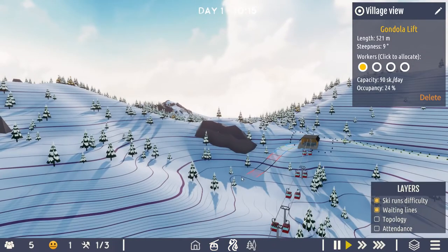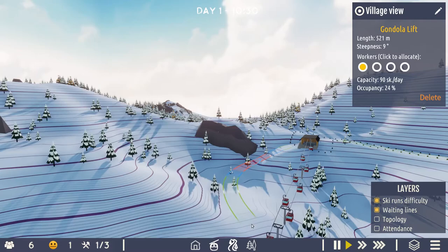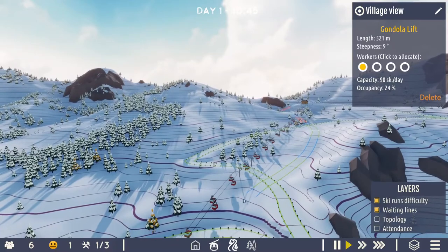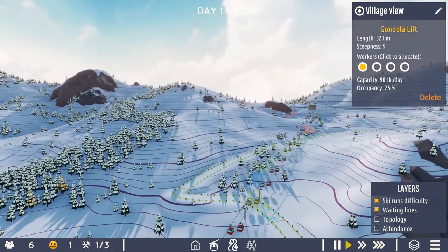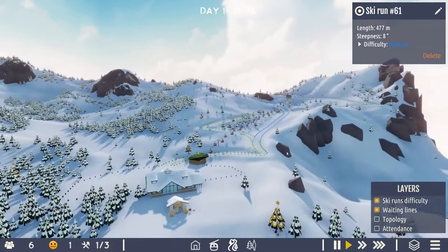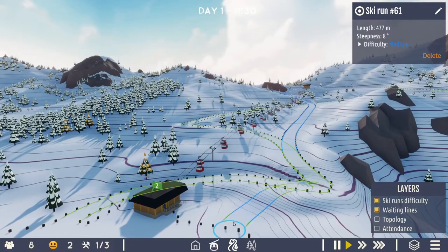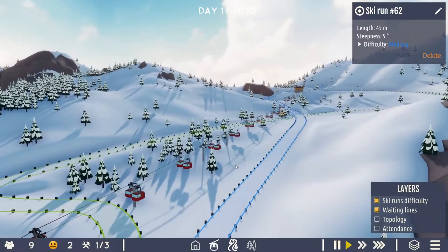Let's not go quite as far as black just yet — I think a red run is probably acceptable at this stage of the mountain. So let's try just going a bit more directly down. I seem to be struggling to get it to go actually red — maybe just join it on here and call it a blue. And maybe take a shortcut down from here as well. I don't know if people will actually use that, but it's a good start.